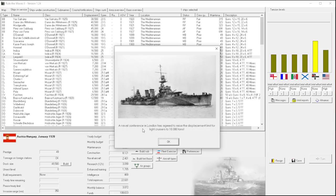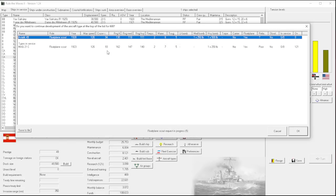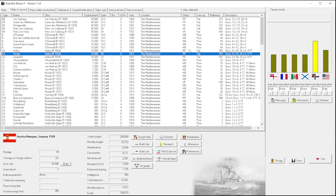A naval conference in London has agreed to raise the displacement limit for light cruisers to 10,000 tons. For a second I thought it might restrict my heavy cruisers, but I'm just not going to sign that agreement. They want to know if we're interested in buying something - let me see. This original 1923 design is still better - same speed, much longer range, better maneuverability, and the bomb load doesn't matter. We're just going to cancel - no reason to spend the money.